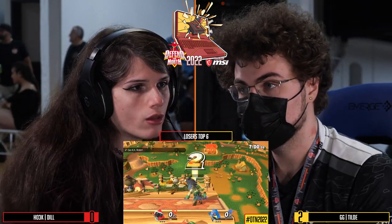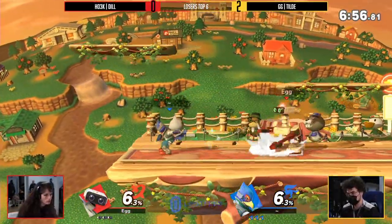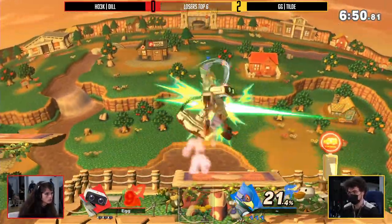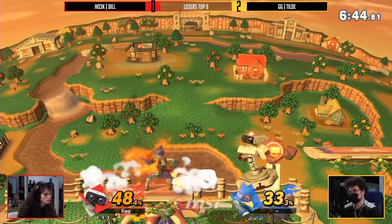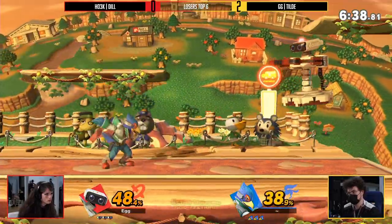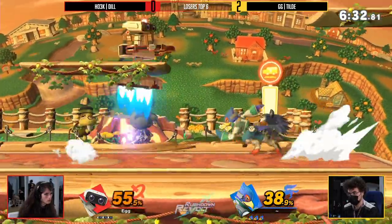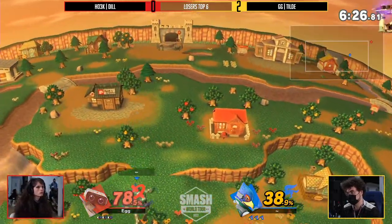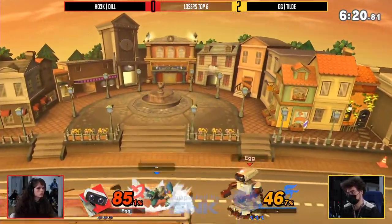Dill's got to make something crazy happen if she wants to stay in this. Potentially going to reverse 3-0 Tilde, keeping the whole set to Town and City — very bold choice from Dill, a stage she's been playing well. But Tilde is playing red hot right now. I think it's the pressure of playing from the lower bracket — you've got players who have that very strong sense of self, the accolades to prove they're nice at this game, but you don't like having to prove it all the time at 100%.